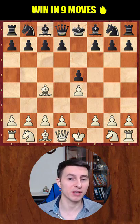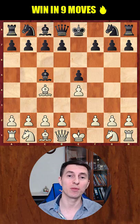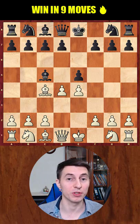Very often your opponent is unfamiliar with this opening and they just play symmetrically bishop c5. Now you can shock your opponent with a pawn sacrifice: pawn d4.